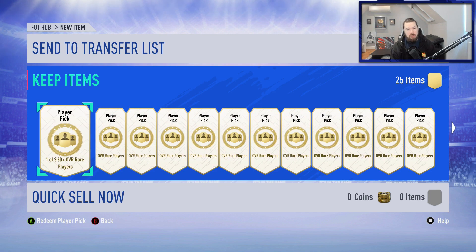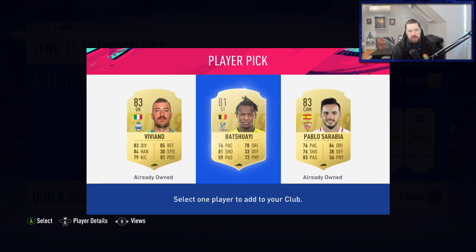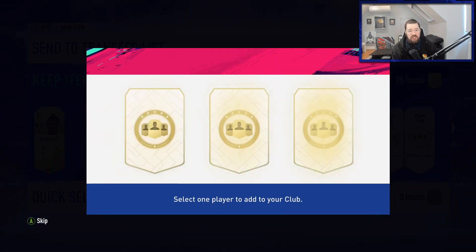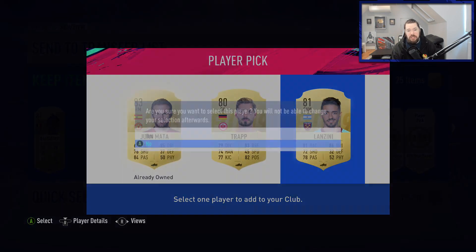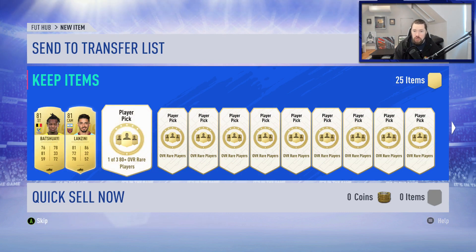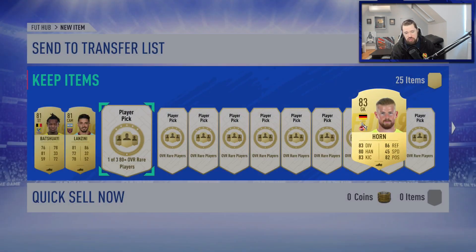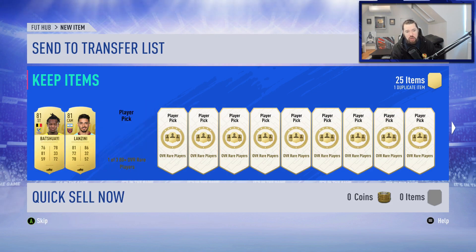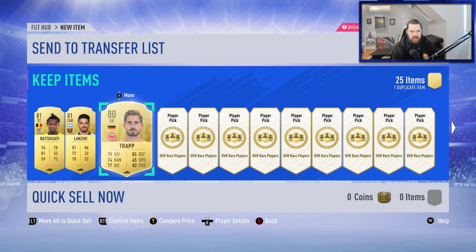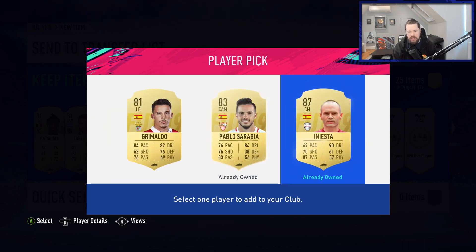Even out of 25, just one FUT Birthday card would be amazing. If you are enjoying the content and wouldn't mind dropping a thumbs up for me, that would be very much appreciated. I know that there was two 83s there - you know how cheap 83s are now, I'd rather take a card that I don't have versus an 83 that's going to be a duplicate that I can't sell because my trade pile is full. Tweet me your best packs at twitter.com/Nepenthes or tag me on Instagram at instagram.com/Nepenthes. And our first walkout - Andres Iniesta! Let's go.